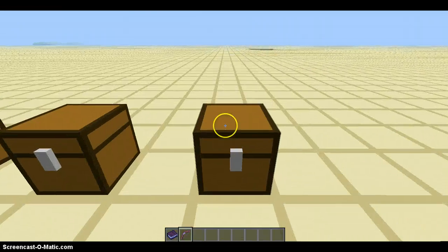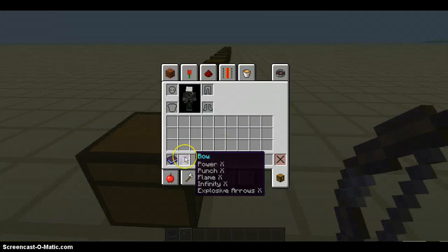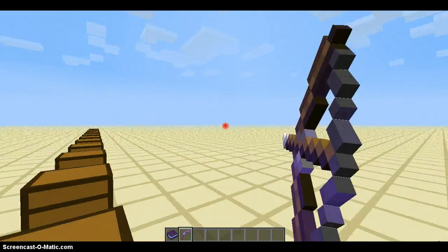Oh yeah, and here's a new thing: explosive bolt. So if you can enchant a bolt above level 20, it can get explosive arrows, like this.